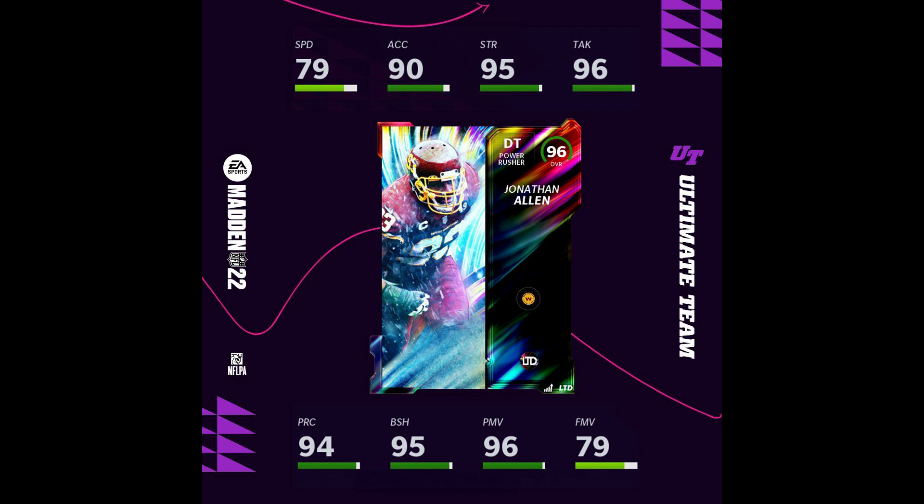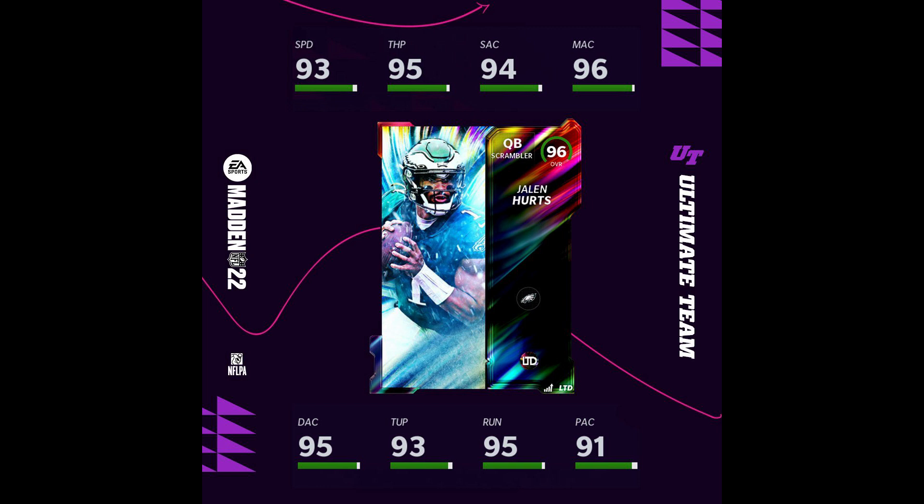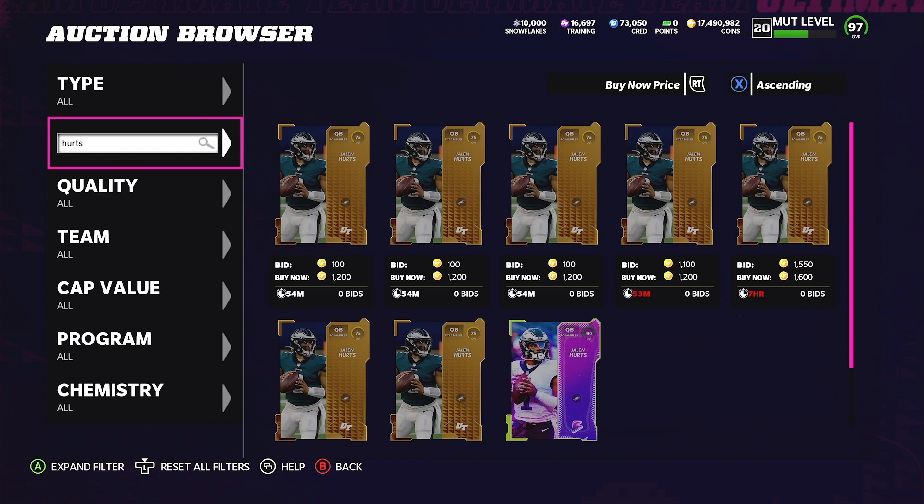The LTDs will be in packs until Monday morning. Jonathan Allen is now the highest-rated defensive tackle in the game - 96 power move, 96 block shed, 79 speed. Jalen Hurts is a 96 overall scrambler, powering up to 97. He'll get Escape Artist and Gunslinger, making him the second or third quarterback to get that combo alongside Tim Tebow and Derrick Henry.